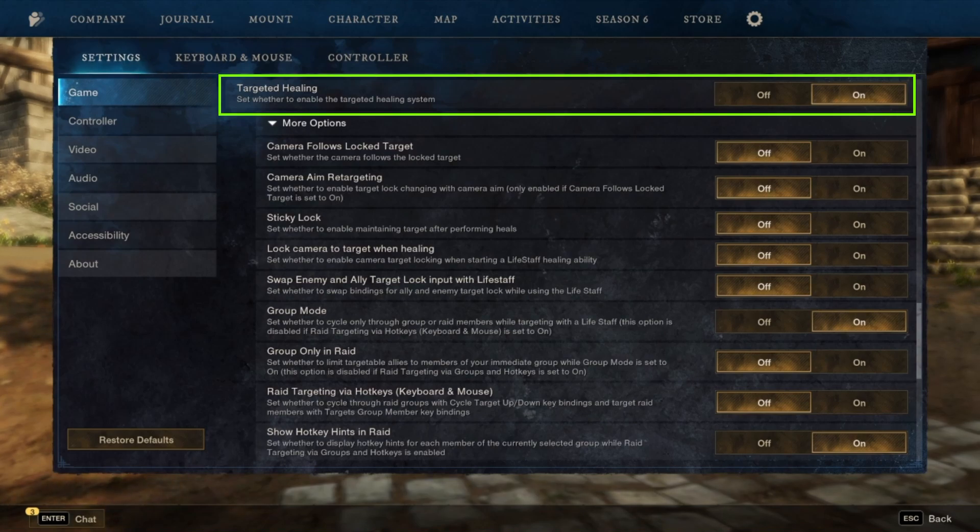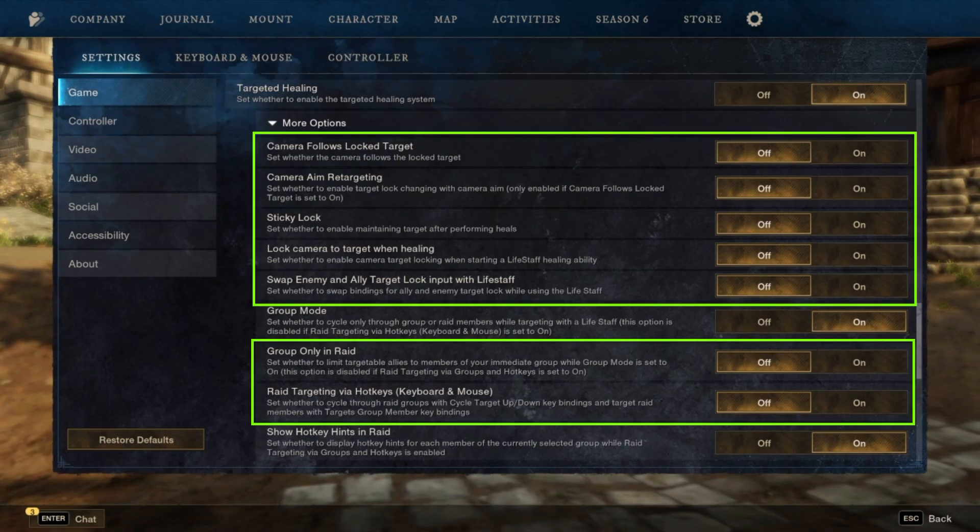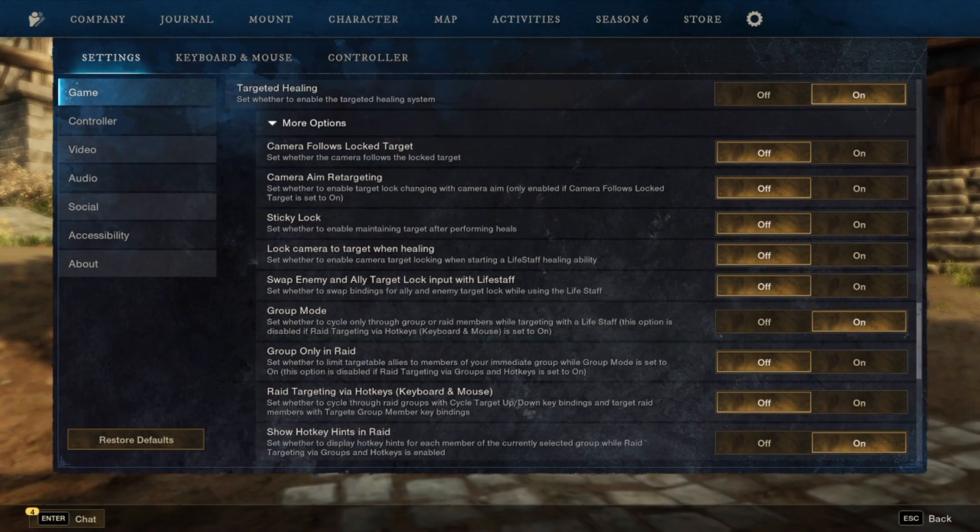Make sure that targeted healing is turned on. Now we're going to make sure that camera follows lock target, camera aim retargeting, sticky lock, lock camera to target when healing, swap enemy and ally target lock input with life staff, group only in raid, and raid targeting via hotkeys are all off.